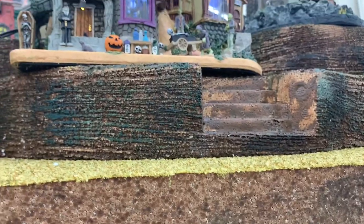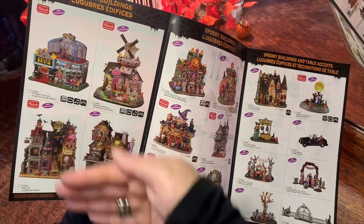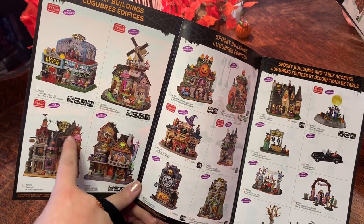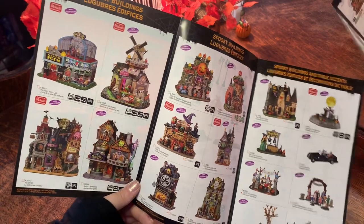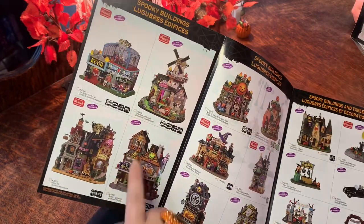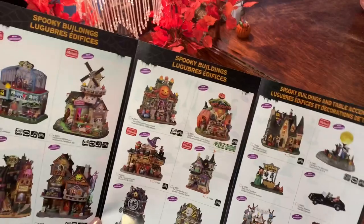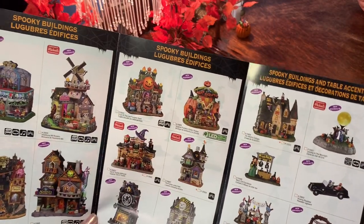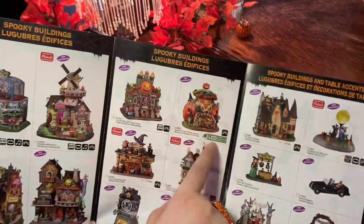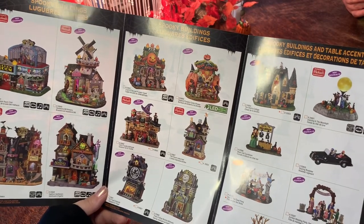Moving down, we have another Michaels exclusive called Raven Hill — it's made to look like three buildings but it's actually one piece. It's taller and flat, and you could actually hang it on a wall. There's lots of detail: a mountain with zombies and a graveyard. My favorite piece is Agatha's Apothecary — it has tons of animation and is massive. Then there are two jack-o'-lantern buildings: the Crypt of the Lost Pumpkin Souls and the Sugared Pumpkin Candy Shop, which is battery operated.